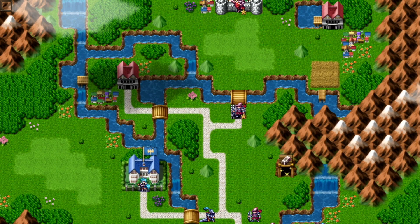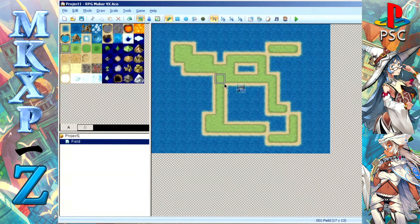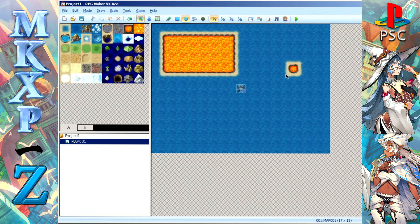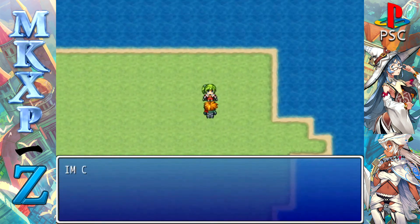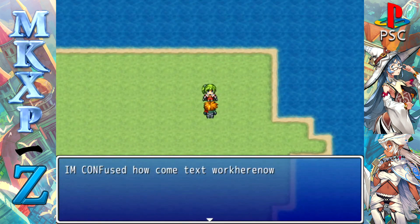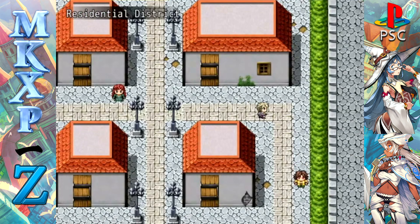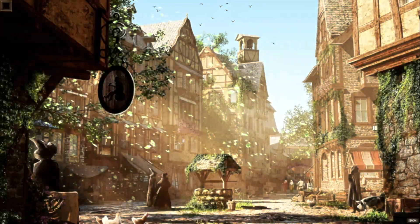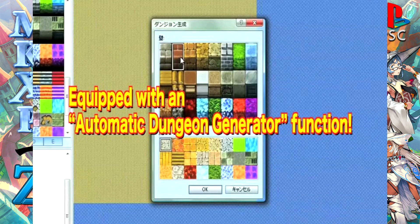Look at this gorgeous field screen! Even beginners can create game maps like this. Using the pre-installed map chips, you create the game just like you would draw a picture on a canvas. Isn't it easy to make really cool-looking landscapes? Of course, it's not just fields — you can also make dungeons and cities. There's an automatic dungeon generator function that allows even beginners to easily make dungeons.